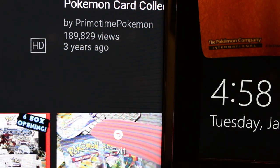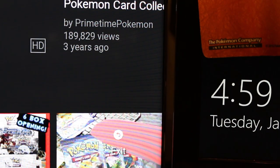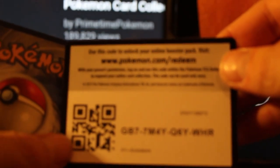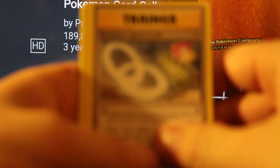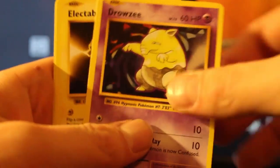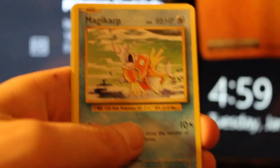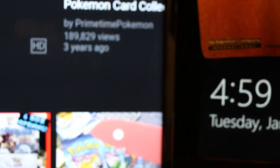Should have started with the Salamence EX box, because I'm getting way better pulls from that. So this is the last pack in the box — the Evolutions. We got a Slowbro Spirit Link, Magmar, Energy Retrieval, Staryu, Drowzy, Electabuzz, Weedle, Magikarp, Reverse Super Potion, and a Dugtrio.